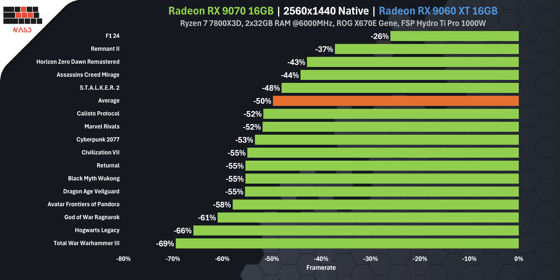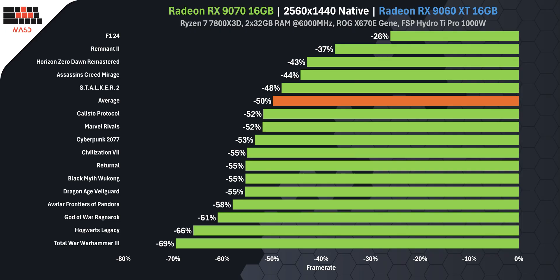Breaking down the averages: in Returnal the RX9070 was 55% faster than the RX9060 XT. In Callisto Protocol the gap was over 50%. In Cyberpunk 2077 there was still a jump of nearly 53 FPS. In Marvel Rivals the RX9070 was again 52% ahead. These are the heavy hitters — games where raw horsepower dominates. But not every title was a blowout: in Remnant 2 the RX9070 was just 37% ahead, and in Stalker 2 the difference dropped to less than 33%.